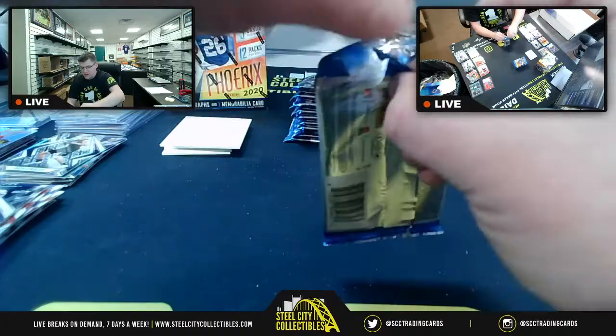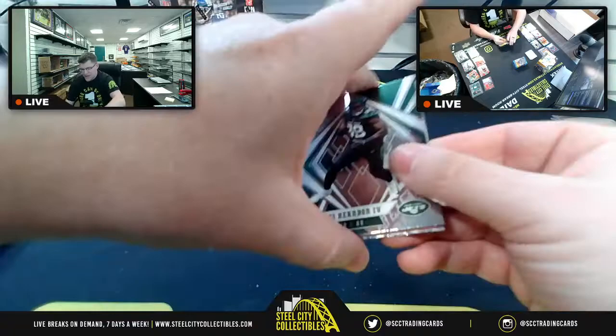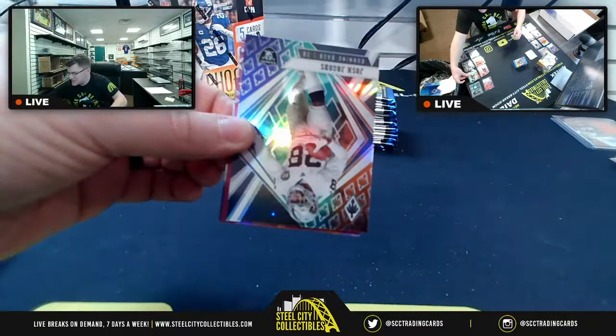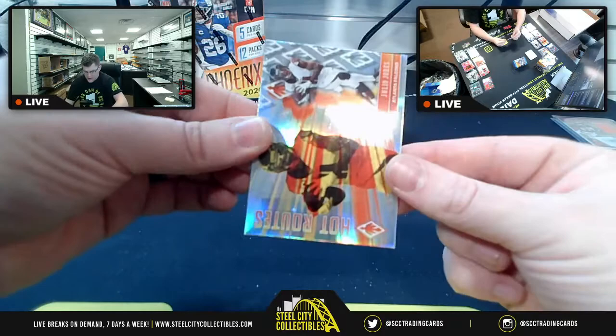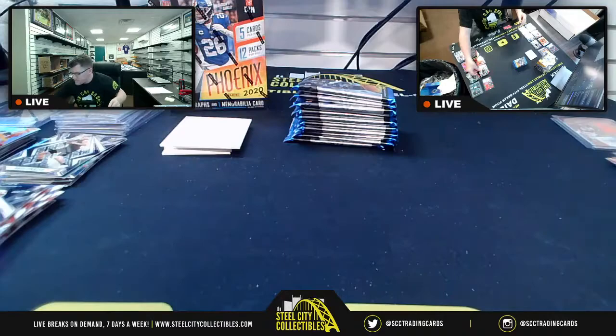Host thought a card was Tua but it's Fitzmagic — laughs about how similar they look. Chris for the Jets, upside-down Josh Jacobs, Hot Routes Tyreek Hill, Hot Routes Julio Jones, James Proche for the Ravens.